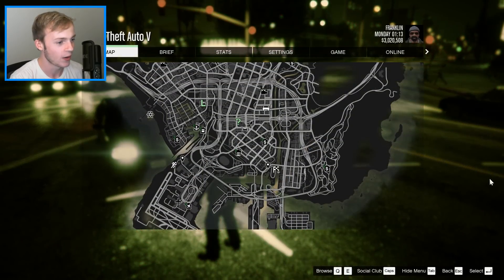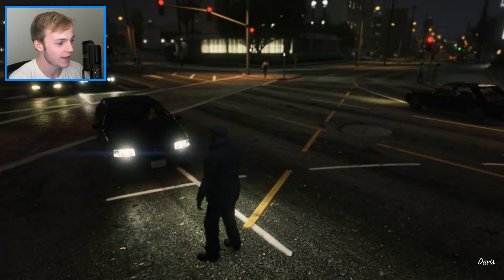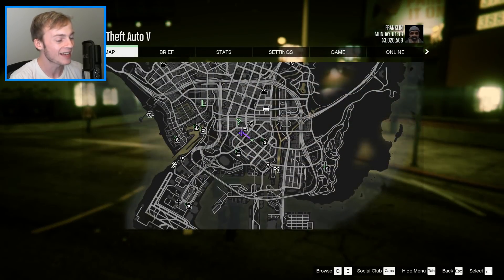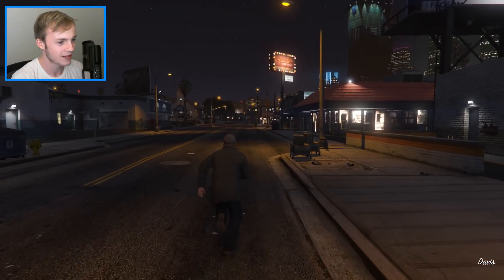Which road are we going down right now? I think it's down there — I think it's down that way. I think it's down here. So the bunker is somewhere down here. I think it's outside Denise's house or something.